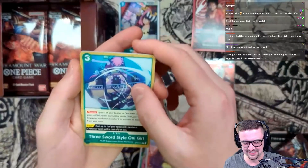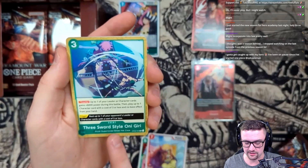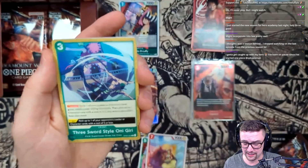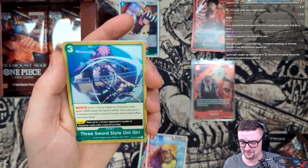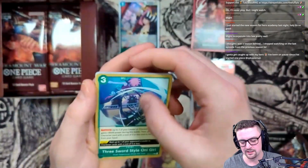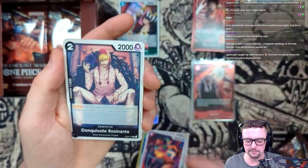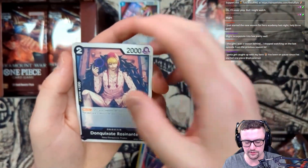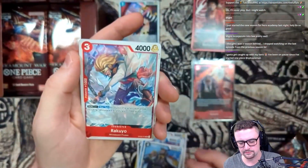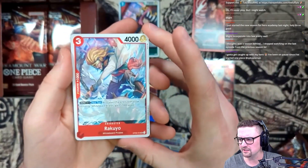Impel Down - we got Frankie, Little Oars Jr. - I love this card, it's so adorable. Three Sword Style - I think this is gonna be a pretty sick card. Up to one of your leader or character cards gains plus 6,000, then play up to one character with a cost of three or less from your hand, but it has to have no base effect. Kind of a trade-off but still a sick card. I need four of these so that's great.